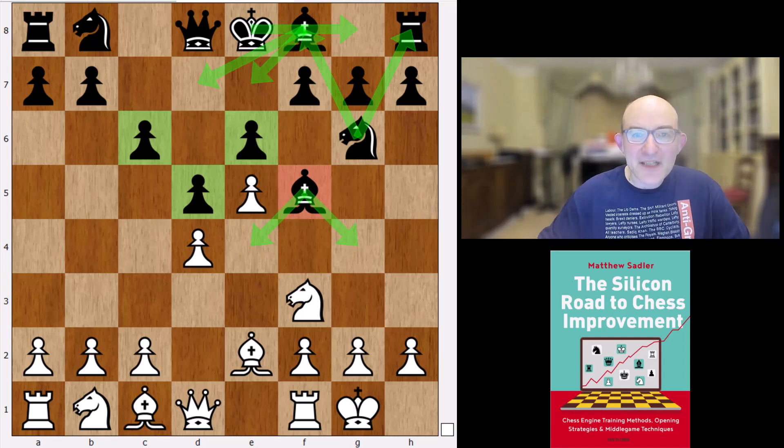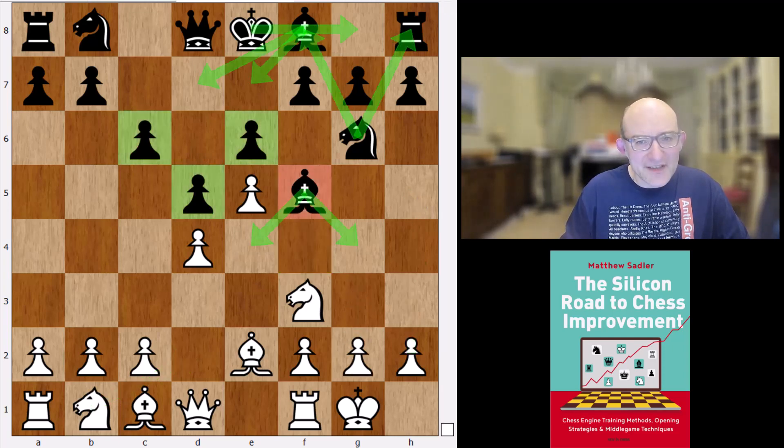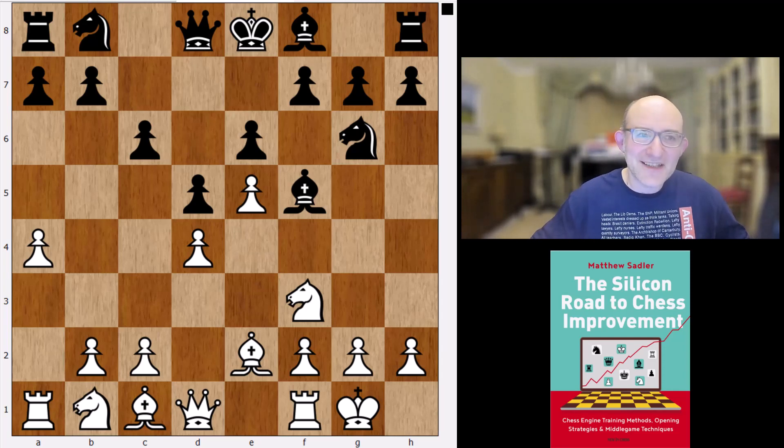Kjulbasa had played this line before and played g3, which is quite interesting — covering the f4 square, preparing knight bd2, and maybe thinking about h4 to h5. That led to a draw against the strong player Ter-Sahakyan in a blitz game. But here white played a move that had been played by a very strong player: a4 in this position. This is a very common idea in the Caro-Kann as white in this line — the idea of pushing the pawn up to a5.